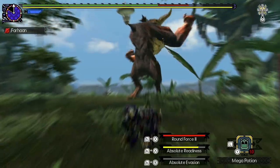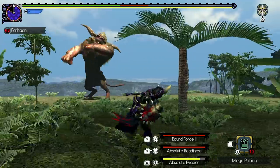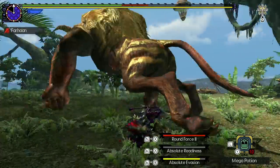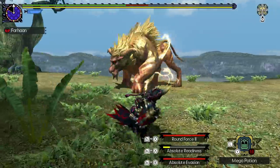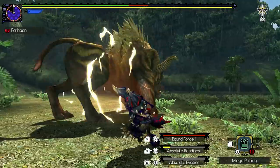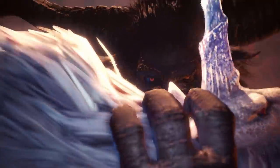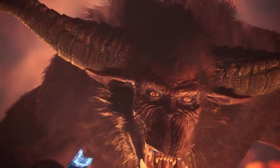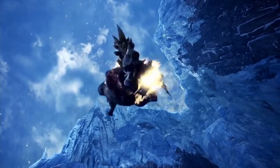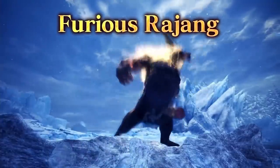To summarise, Rajang gained the reputation for being a difficult but fulfilling fight. His attacks are powerful and fast, but he takes massive damage from hunter attacks and leaves himself open. This creates a fun dynamic where you learn to avoid his attacks and then exploit his openings. Iceborne Rajang upholds his reputation a bit too much, but still manages to be a lot of fun. There is also a Rajang variant known as Furious Rajang, who is permanently golden and even stronger.